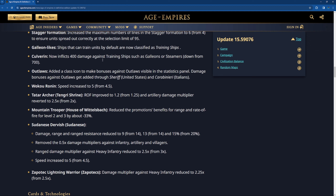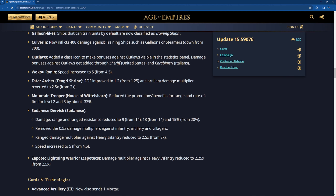Outlaws: added a class icon to make bonuses against Outlaws visible in the stats panel. Damage bonus against Outlaws has been added to the Sheriff for the United States and the Caribbean years of the Italians. Wukur running speed increased to 5. Tatar archers from the Tangier Shrine — the native ones — rate of fire improved to 1.2 instead of 1.25, and Artillery damage multiplier increased to 2.5 instead of 2.